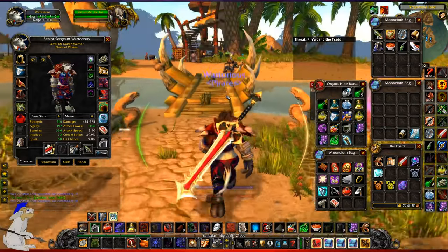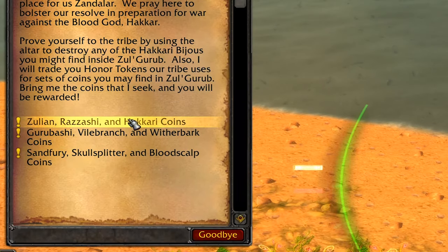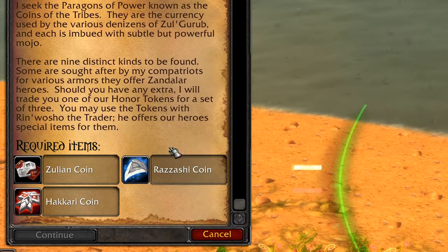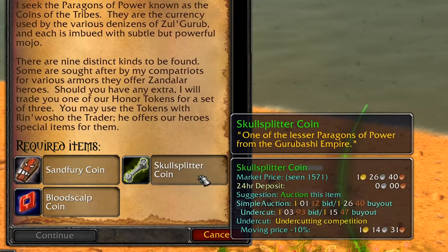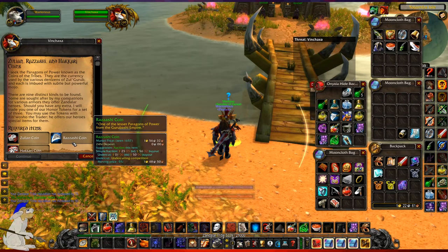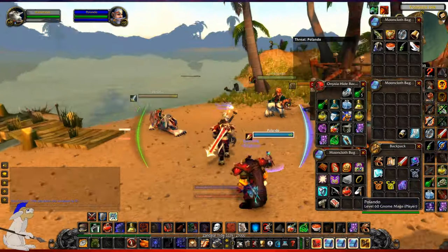I'll take you around the island just so we can have a little look around. Here you've got a guy who collects coins. You basically need three of a kind — the Azulian, Razashi, and Hikari coins. You can give him these three coins and he'll give you some reputation. There's also the Gurubashi coin, Vile Branch coin, Witherbark coin, Sand Fury coin, Skull Splitter coin, and Blood Scalp coin. Most of these coins go for about one gold 50 on the auction house. I find they're not really worth bothering with personally, because if you pay about four gold for three coins you might as well just get a Baiju which goes for about five gold if you're lucky, and I think you get more reputation from the Baijus anyway.